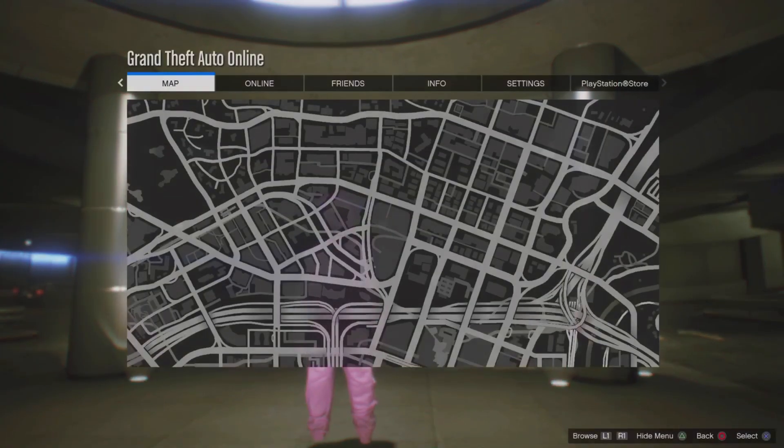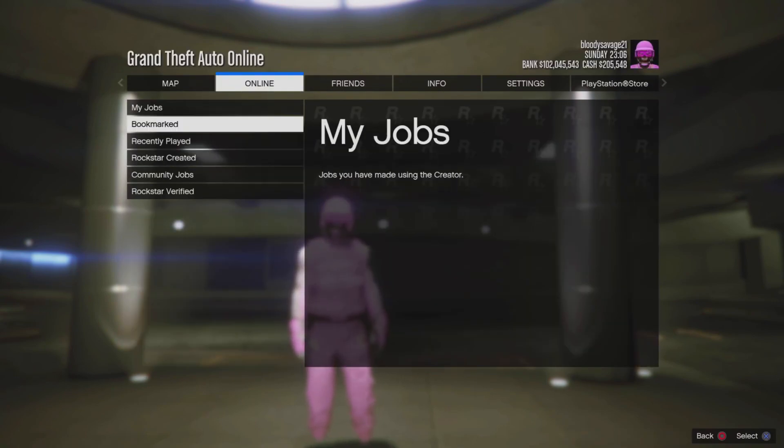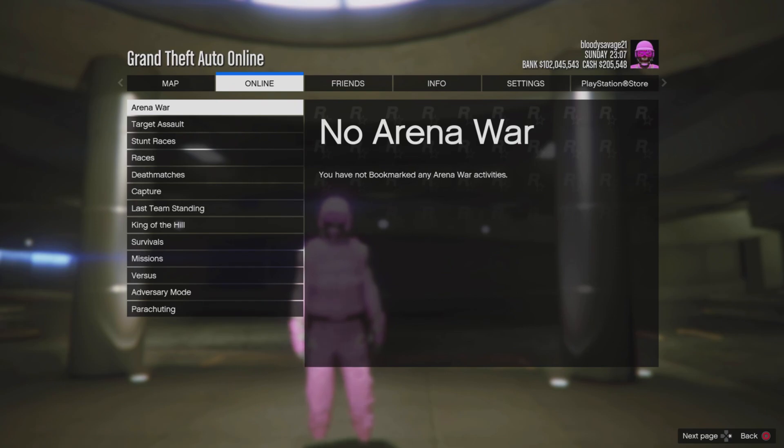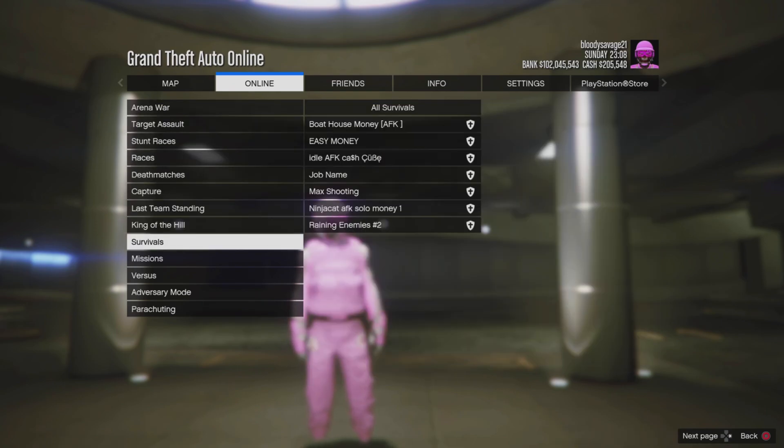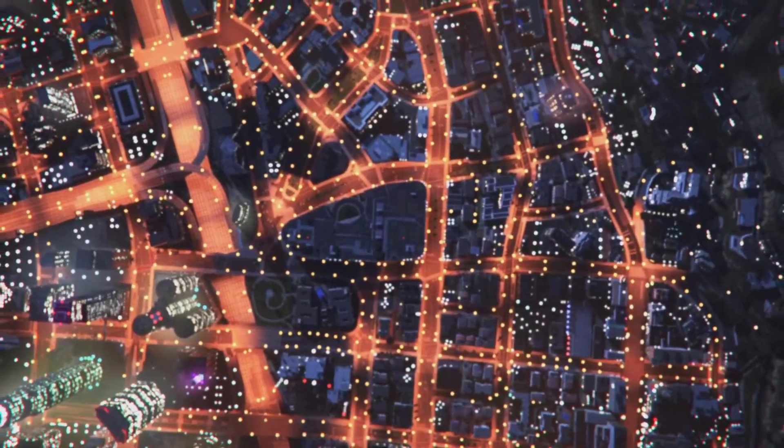Let's get back to the video. So the first thing you want to do is download the job from the description for whatever console you play on. Then you want to go to your jobs, go to your bookmarked jobs, and go down to Survival. Since I'm on PlayStation, it's going to be called the Idle AFK Cache.